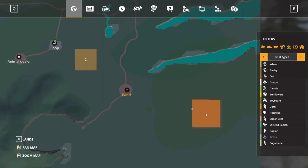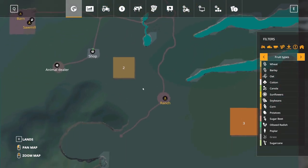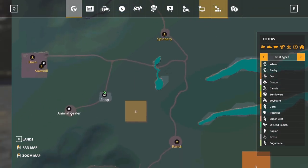You're going to have to cut your way to the fields if you want to use them, which I think is a fantastic feature. There's also the ranch sell point right down there. I'm pretty excited to drive around, so we're probably going to drive up to the animal dealer first and then head down from there.